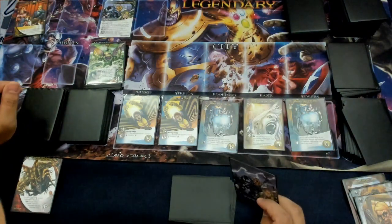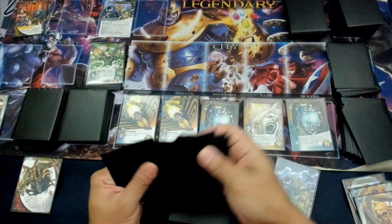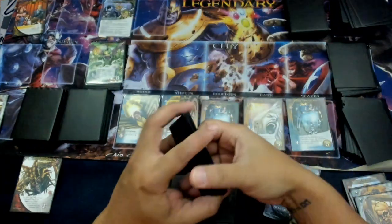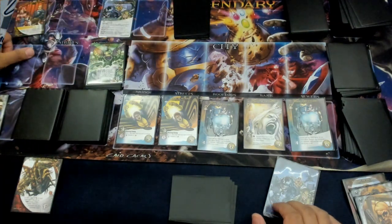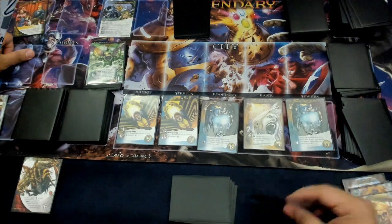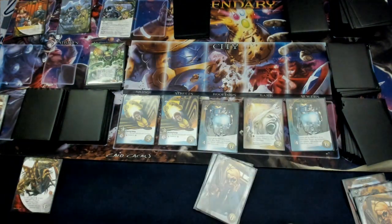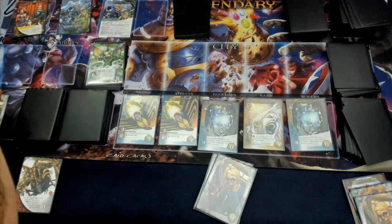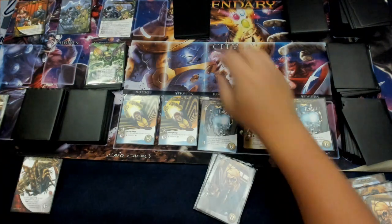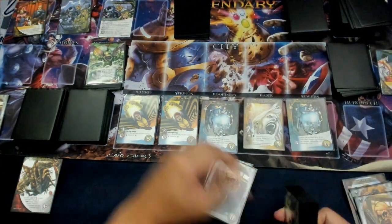Scheme twist. Oh, I didn't stack the jurors — 1, 2, 3, 4, 5, 6, 7, 8, 9, 10, 11. Okay. So on the first one it says discard three cards with different card names. We're not going to be able to do that because I only have that many. If you don't do it, you put that juror face up next to the villain deck. So we're going to put that face up next to the villain deck.